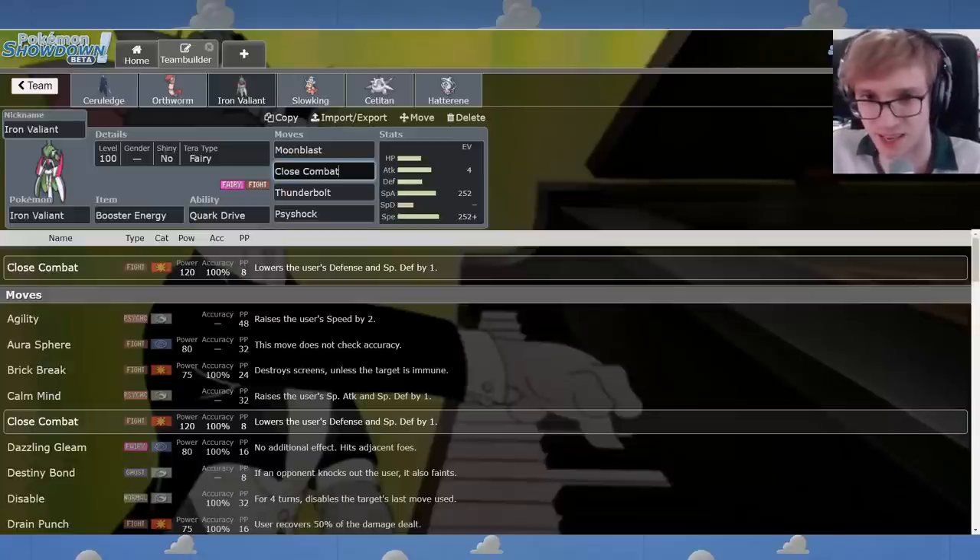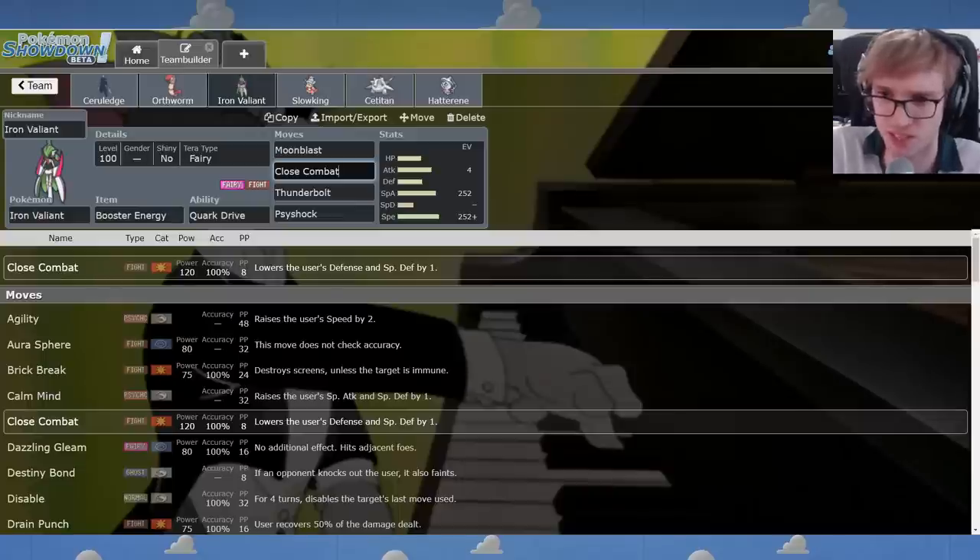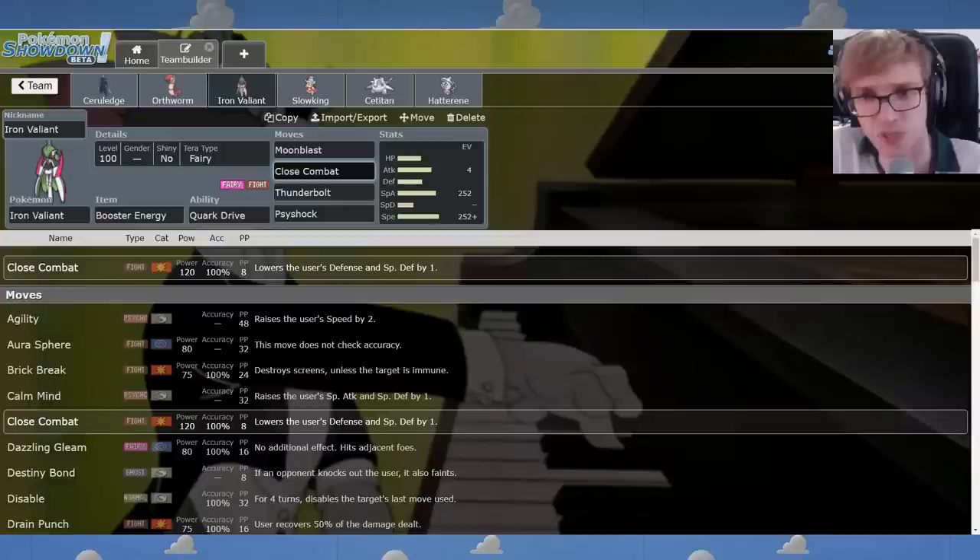Close Combat does the trick as physical coverage. It hits King Gambit, it hits Ting-Lu, the Steel types. Random things that Tera Steel like Garganacl or something. It makes more sense — it's high power, you get more out of it. Whereas if you go physical Attack and do Moonblast as your coverage, it's a lower power move. Something like a Dragon type can shrug it off better if you're not invested, whereas this Moonblast will be destroying Dragon types.